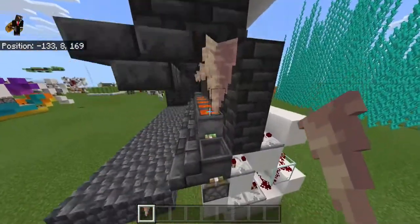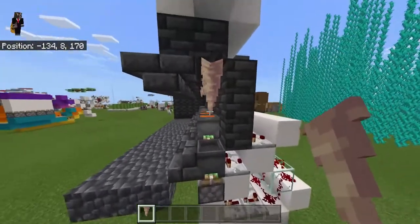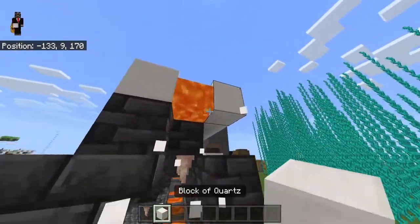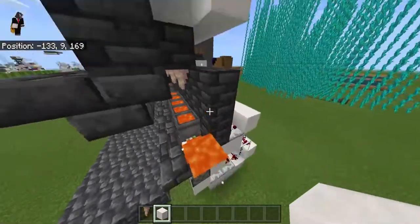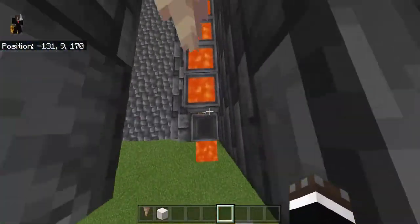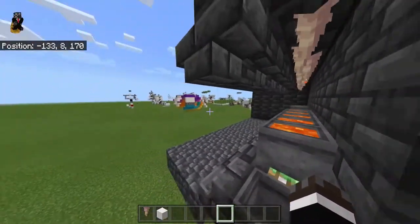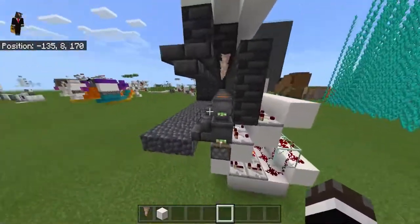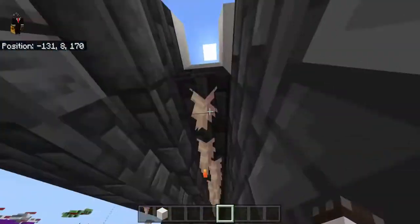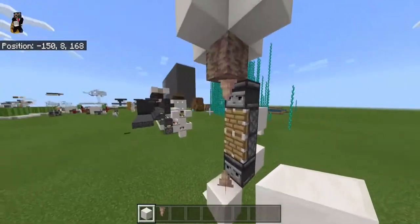You could also have a water source above the dripstone to get infinite water, though that's kind of useless since everyone knows how to make infinite water. Or you could have an open space up to the sky and build this in a snowy place where it snows to get powder snow. This same setup works for all three variants - the only thing you change is what's above it.